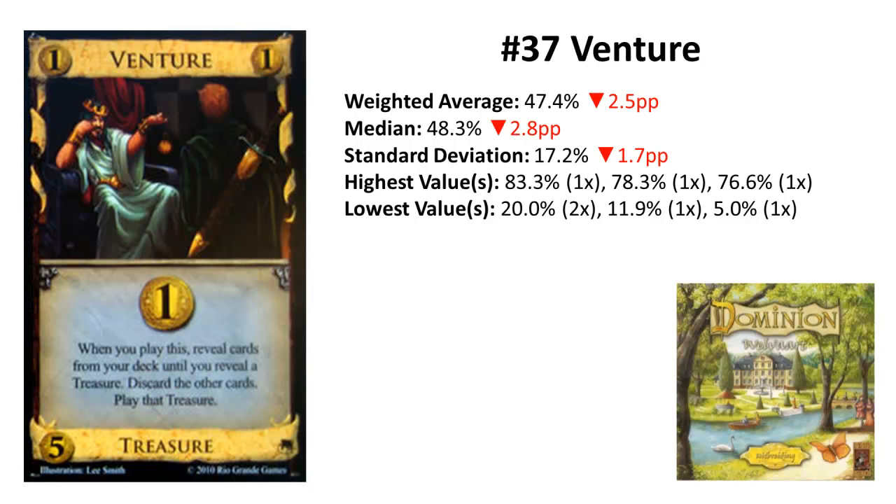Rank 37: Venture from Prosperity. Venture keeps falling in this list. Once an honorable mention in theory's top 5 non-attack 5-cost list, it dropped 8 ranks last time and another 4 ranks this time. It is now below average and would be even one rank worse in the unweighted list.